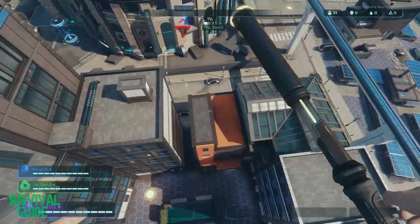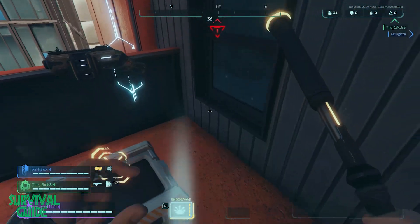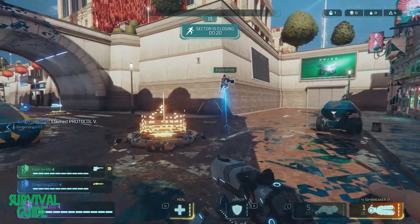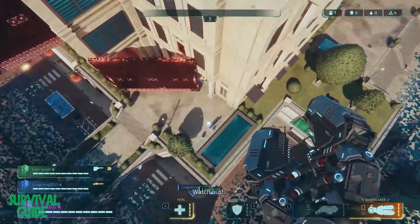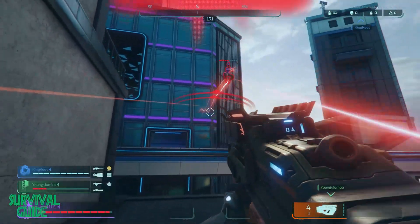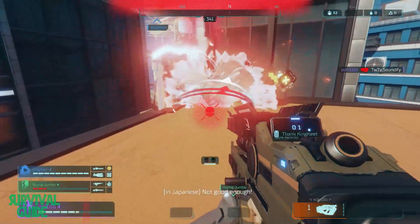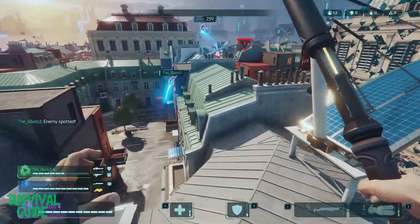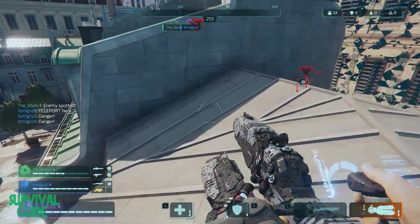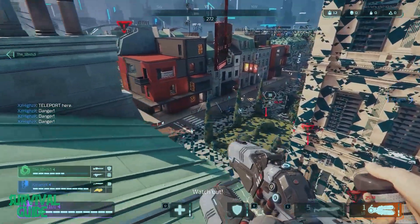The battle royale genre keeps exploding and big players are getting into the game. The latest is Ubisoft with HyperScape, a vertical last-trio-standing competitive shooter that throws more than a couple wrinkles into the formula. We're here to help you take the golden crown with our survival guide. HyperScape has several elements that differentiate it from its competitors, but the most obvious is its traversal — the speed and verticality provide a lot of opportunity to get creative.